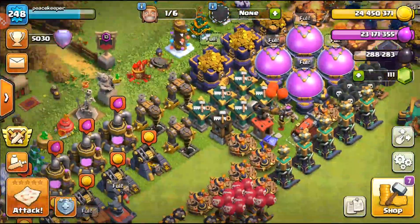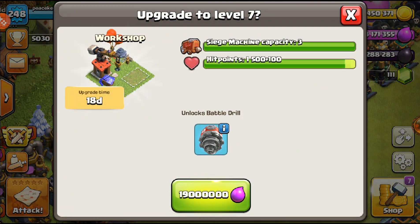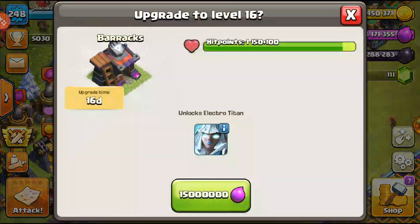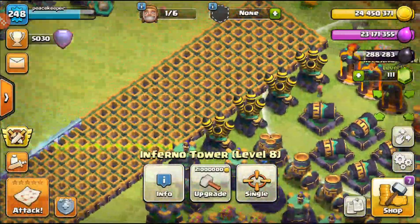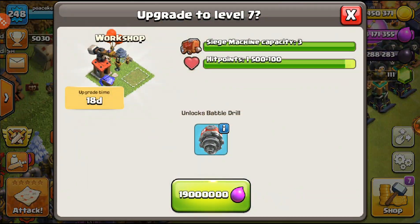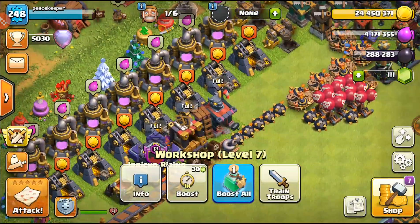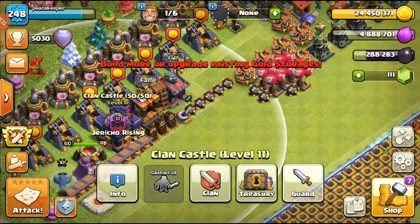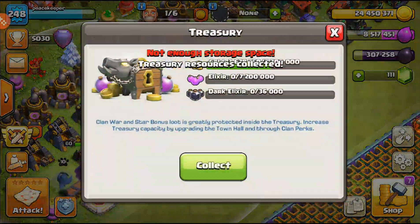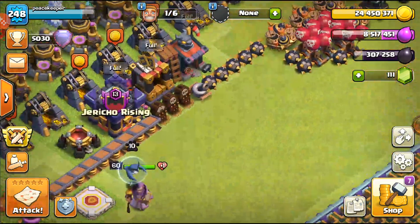Let's start the upgrades — we've got 19 million gold. This upgrade is 18 days and that one is 16 days. I'd normally want to use the book of building on this since it's 19 days, but I want to get our offense up. Unlocking the Battle Drill in three, two, one — bam! We'll use the book of building on that. I'll collect some loot and do some walls as well, though doing walls is going to hurt since we don't have another book of buildings.